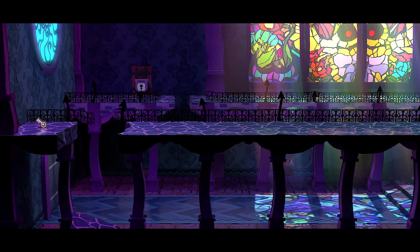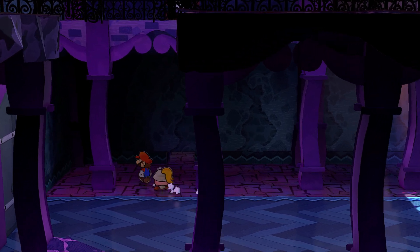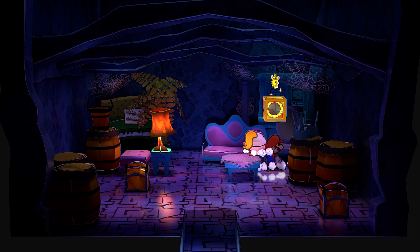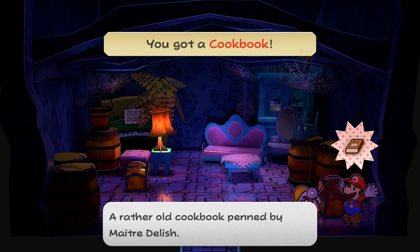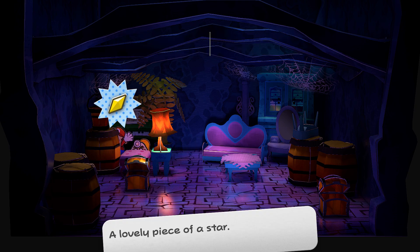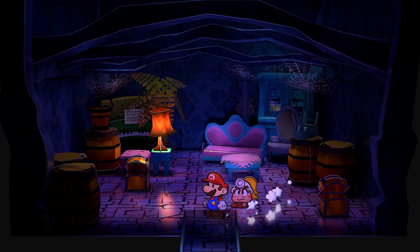Oh wow — oh my goodness! I just noticed this little hole here — just walk in. Let me enter here first maybe. Oh let's go — shine sprite number three! Got a cookbook — a rather old cookbook penned by Marjorie Delish, all right nice. We could probably return that to CT. Also found: 'look at more ingredients, temporarily freeze and immobilize an enemy — ice smash.' I like that. And there's a star piece — let's go!